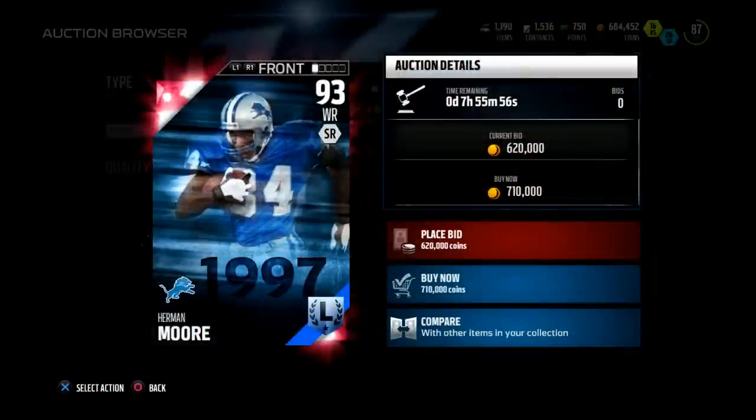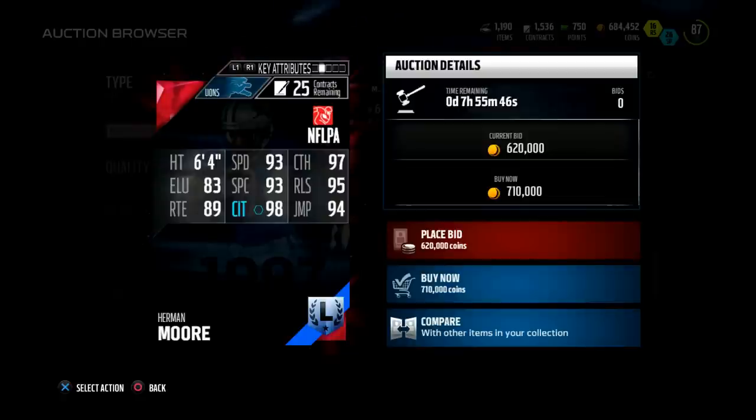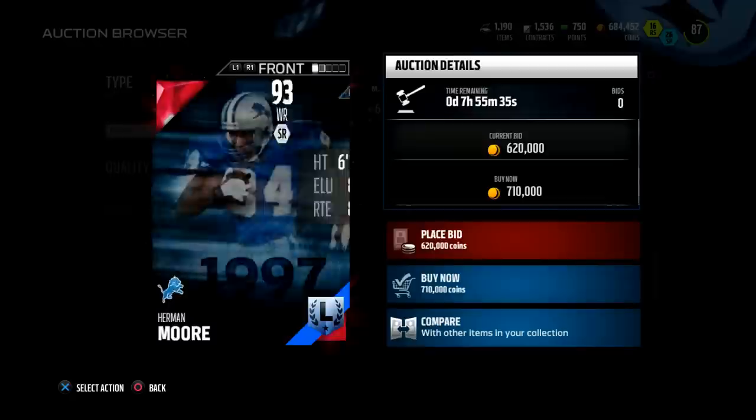Let's go check them out. First up, the Lions box — Herman Moore, 93 overall receiver going for 700,000 coins on PS4. Check the stats out: 64 speed, 89 route running, 98 catching in traffic, 93 speed, 94 jump, and 95 release.